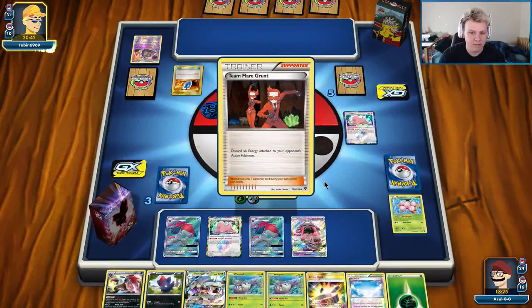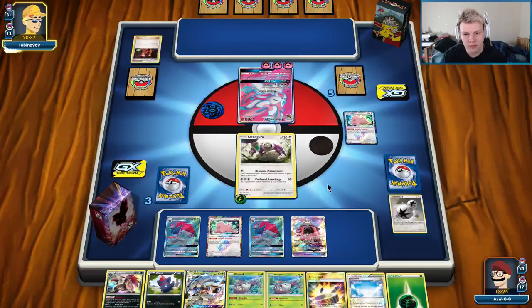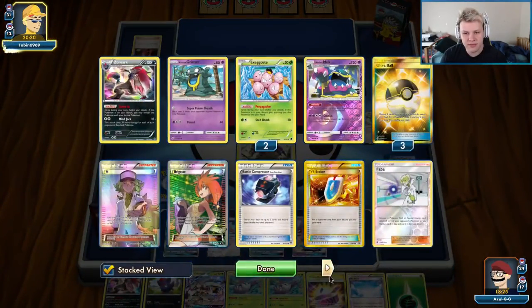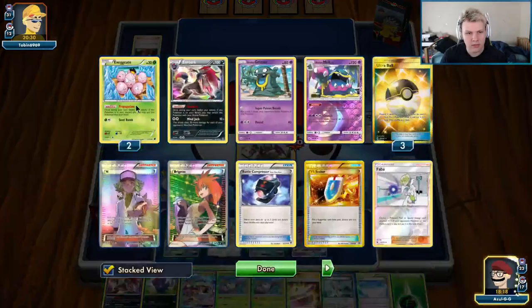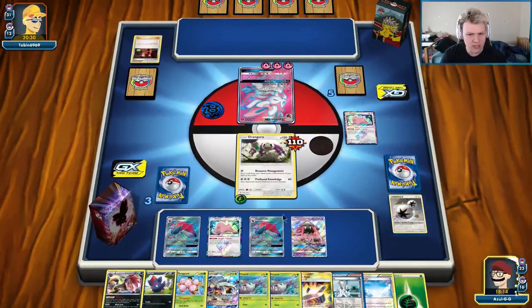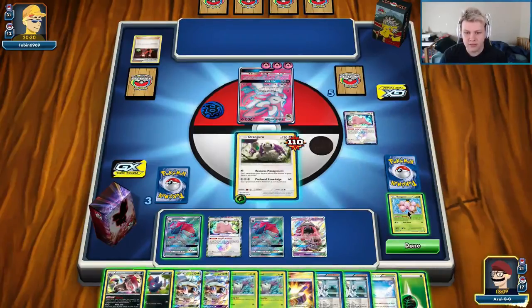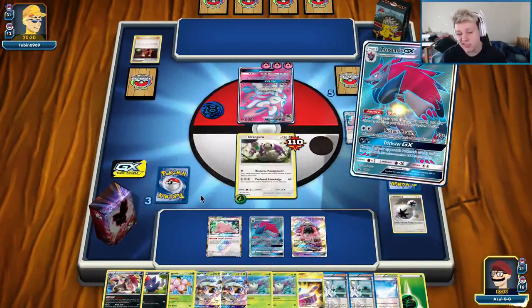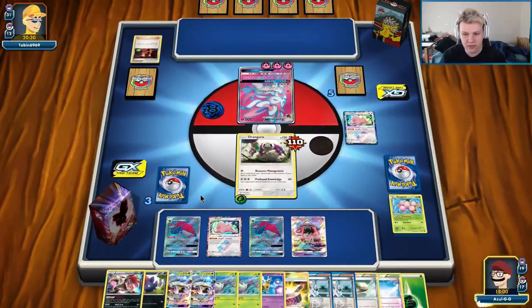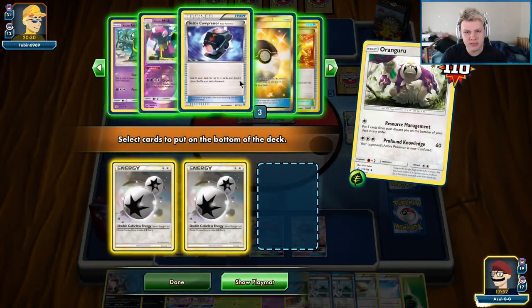I assume it's going to be a Flare Grunt. There we go — yep, the Grunt. Now we'll probably go with Resource Management this turn to get back some of the resources. DCE, DCE, VS Seeker. There's the hit for 110. We're going to go prop trade, prop trade. It's probably going to be Resource Management for DCE, DCE, VS Seeker. Just let the Orangaroo get knocked out — if we find a Viseeker for Ace of Roller plus a Float Stone, we will reset the Orangaroo because there's no reason not to.